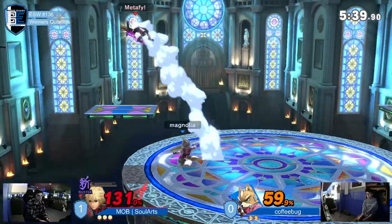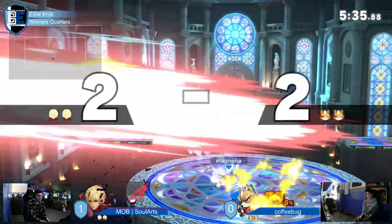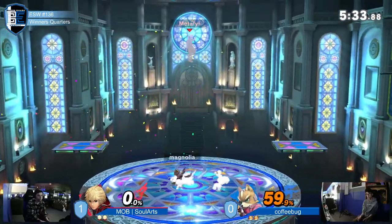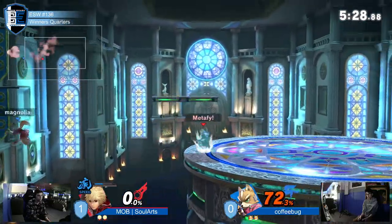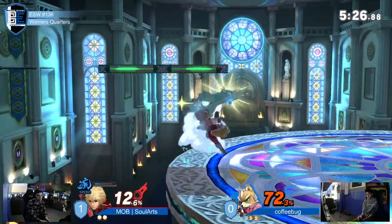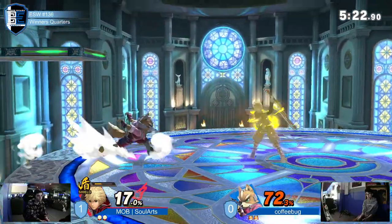Spacing him out. Solarts is making great use of Buster by spacing him out with those F-tilts, but he eventually dies to back air — not before getting almost 60% in extra credit while his opponent is at zero. We can basically call it extra credit — he got 72% extra credit. He could pass without a score like that on a test.